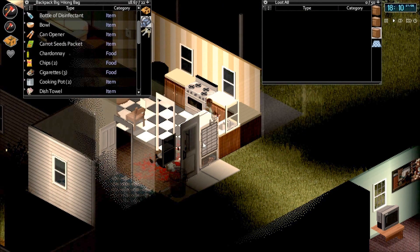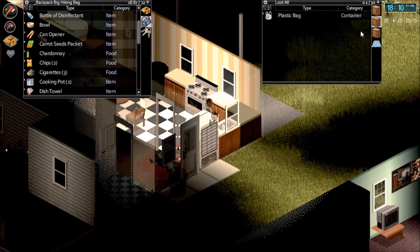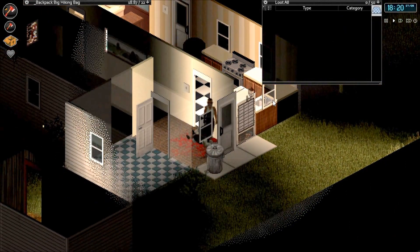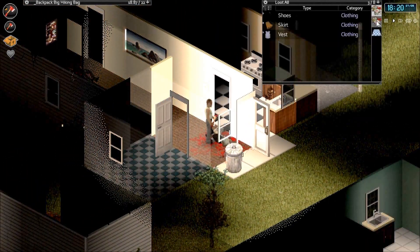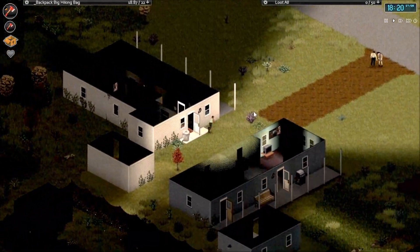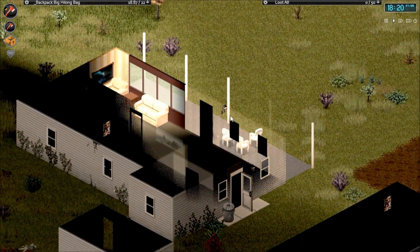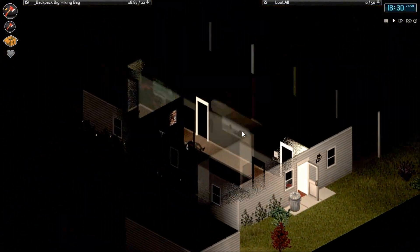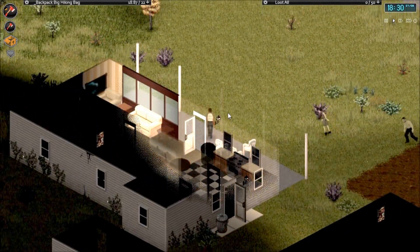We've got a few more mugs in here, along with some seeds — let's take them both, along with that mug. The fridge has absolutely nothing. Let's go ahead and head on out, check both corpses — no things in there. There's a zombie; let's go ahead and run out this way, unlocking this door.